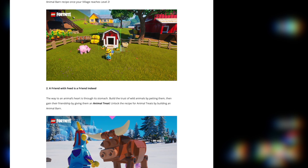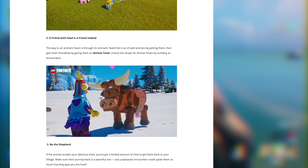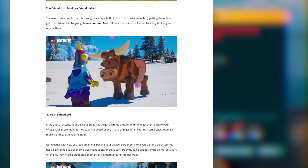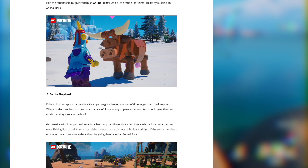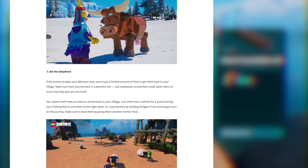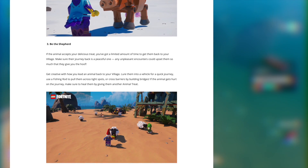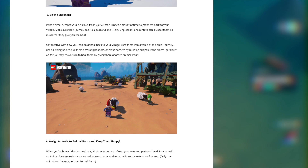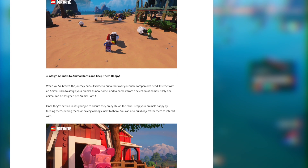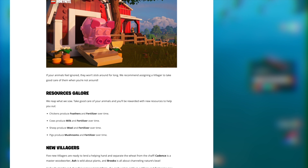You'll need to add animals to your village by becoming friends with them. Once you've added a barn, it unlocks the animal treat — you create one and feed it to the animal. Little hearts appear and they want to become your friend. Then you need to get them back to your village to fully add them, just like the other LEGO minifig NPC characters. Each different animal generates a different type of resource, which feeds into the life cycle of your village.